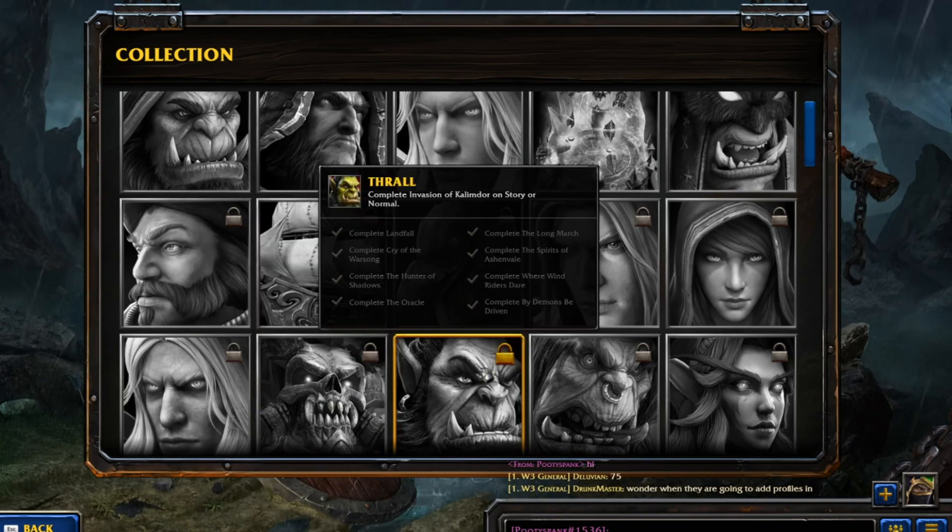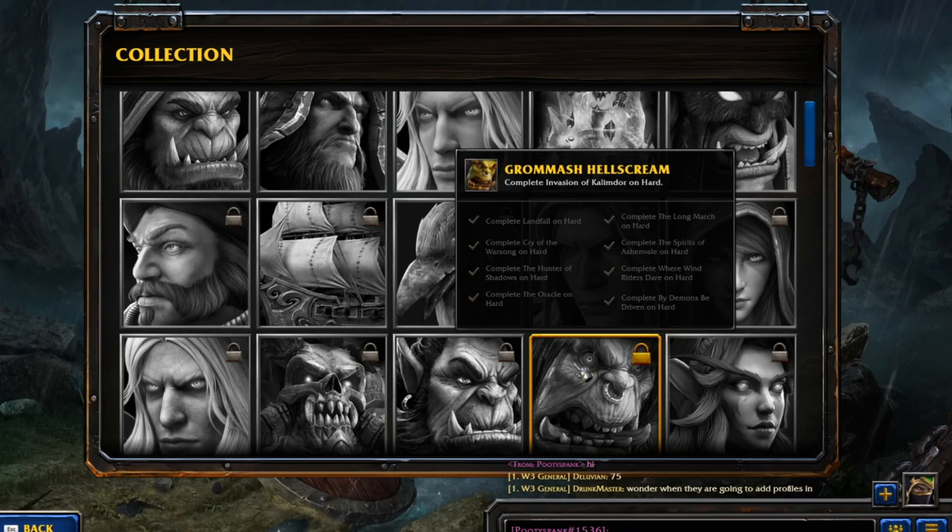This one is to complete the Invasion of Callandor on Story or Normal: complete Landfall, Cry of the Warsong, The Hunter of the Shadow, The Oracle, The Long March, The Spirit of Ashenvale, Windriders' Dale, and By Demons Be Driven. Same thing with this one, but you have to do it on Hard if you want to unlock that portrait.